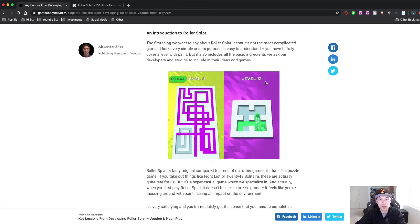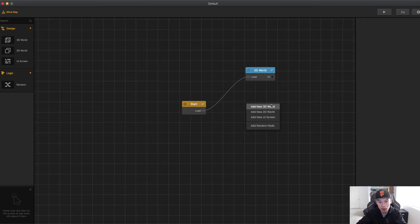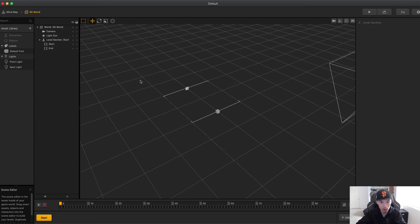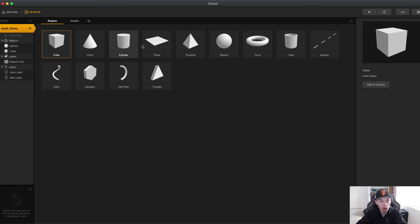I'm trying to practice more building mechanics, so we're going to start building this in Buildbox. We open Buildbox, click Create New, click Create Empty, add a new 3D world, delete the 2D world, and now we have our empty world. We're going to need a sphere for the character, a cube for the walls, and a plane for the floor.